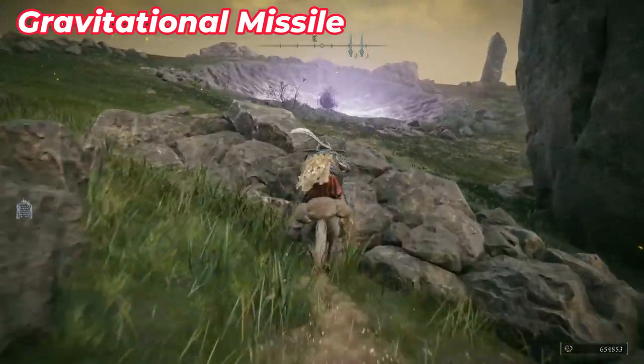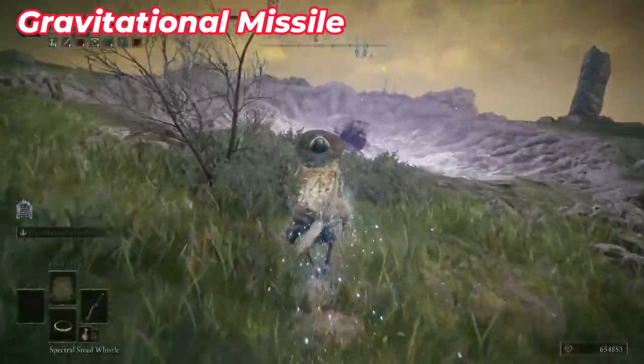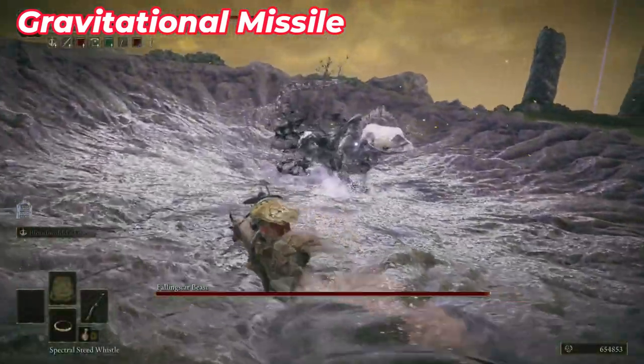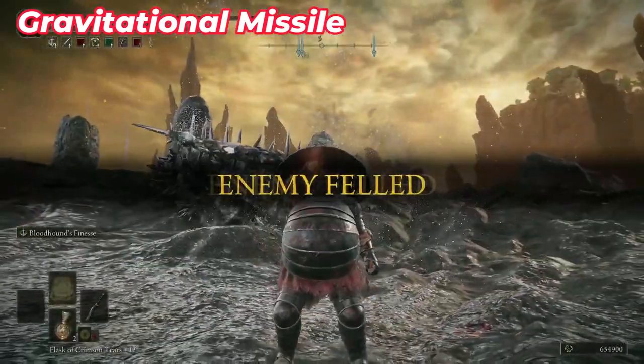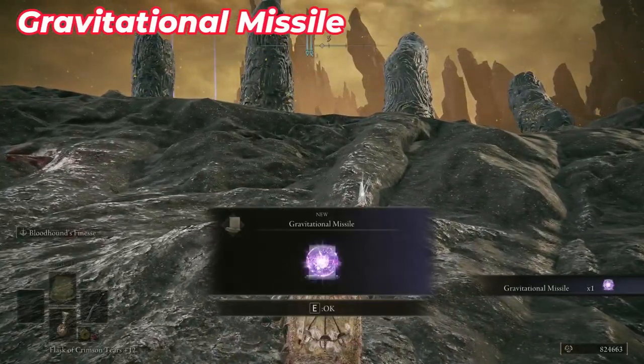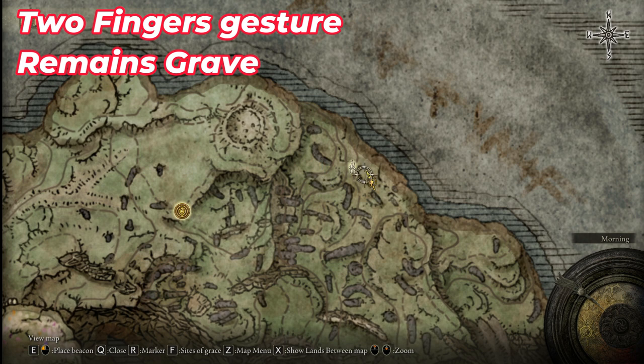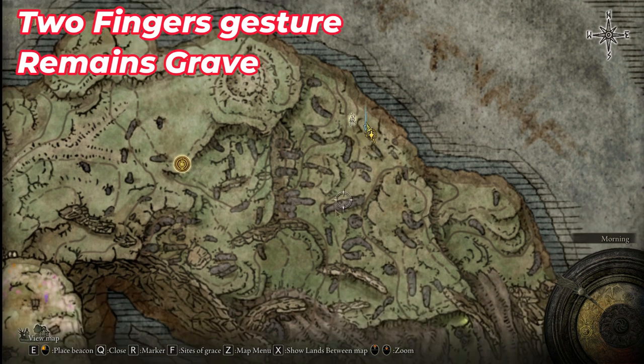Go to the other side of the bridge where you fought the second tree sentinel. If you go all the way through this hole — you can see it easily on the map — you need to fight a simple boss fight. When it dies, it will give you another talisman or an Ash of War — I don't exactly remember.